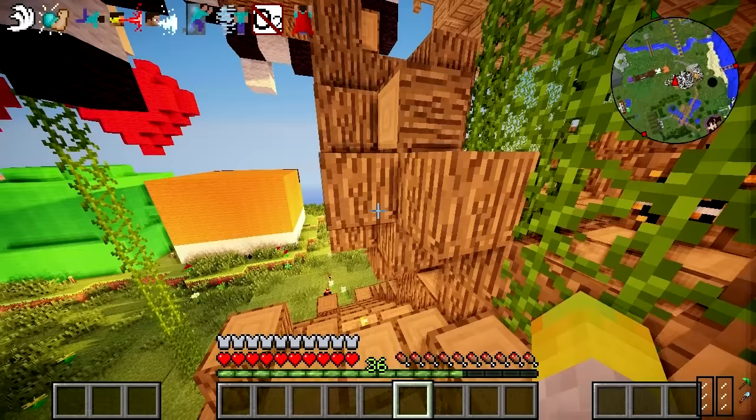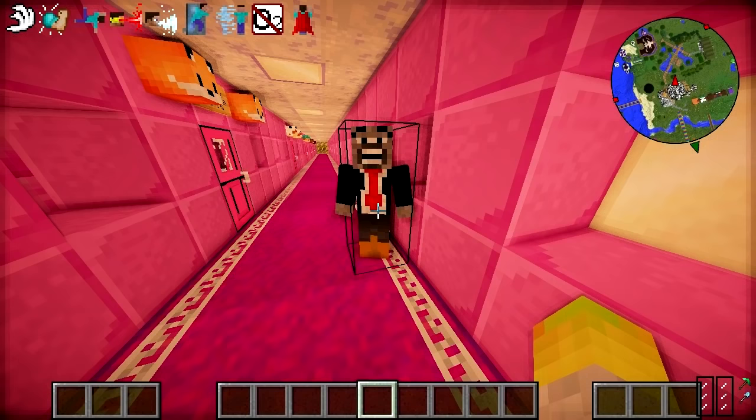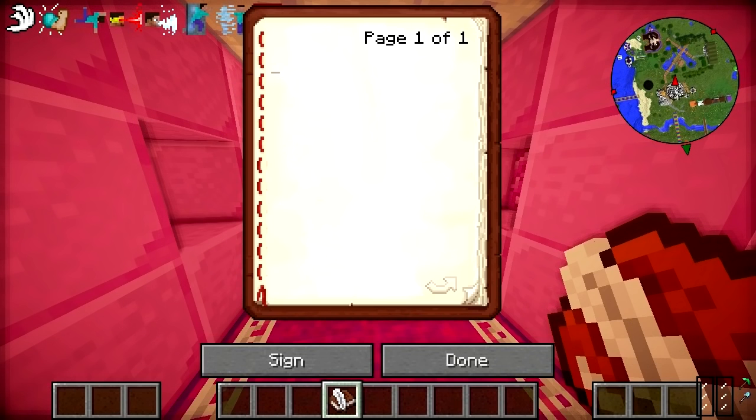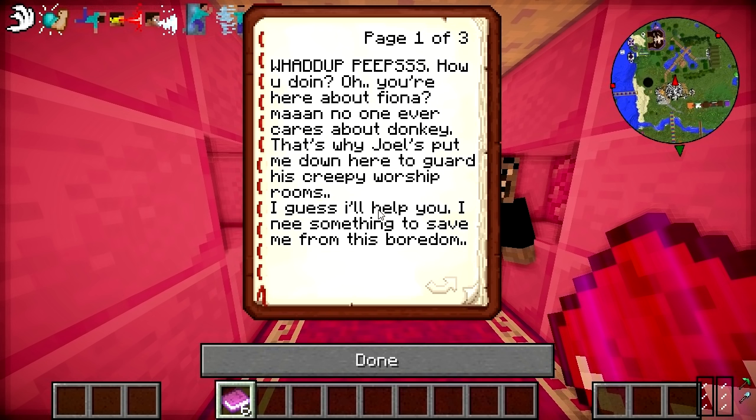Next up we need to head down to our basement where we're going to place Donkey. Here's our Donkey skin — it's more casual Donkey than a traditional Donkey. So for this part of the quest, Donkey's going to send them on a little quest for himself, because Donkey's only thinking of himself like always. Donkey's going to get you to bring him a gift for a dragon. That gift is going to be found in the middle of a maze on Shrek Island, where I'm going to put coordinates so people can get there. Donkey says: 'What up peeps? You hear about Fiona? Man, no one ever cares about Donkey. That's why Joel's put me down here to guard his creepy worship rooms. I guess I'll help you — I need something to save me from this boredom.'